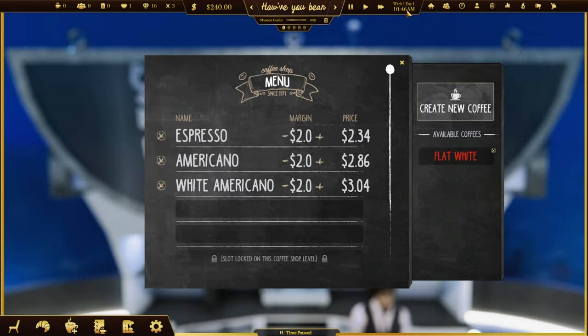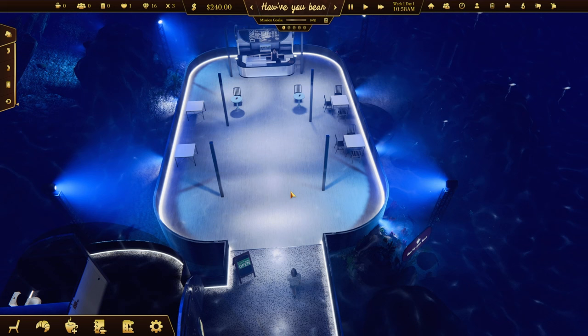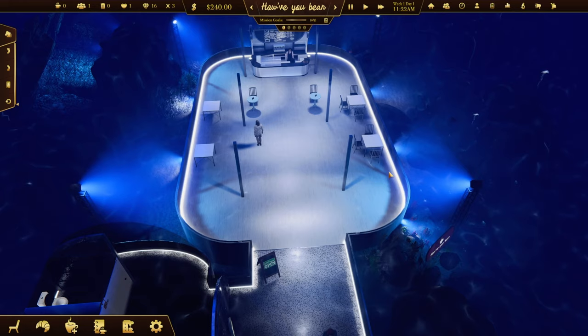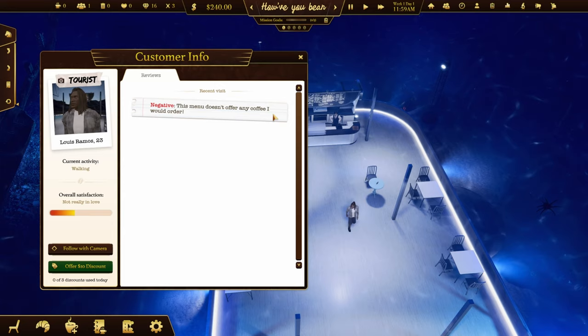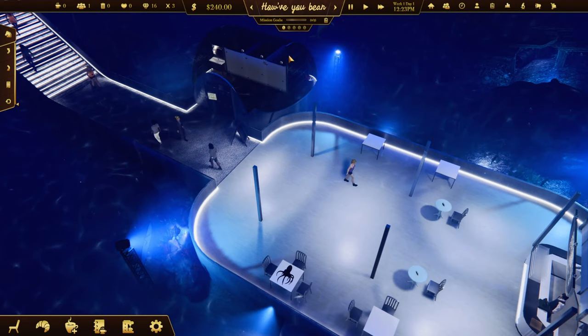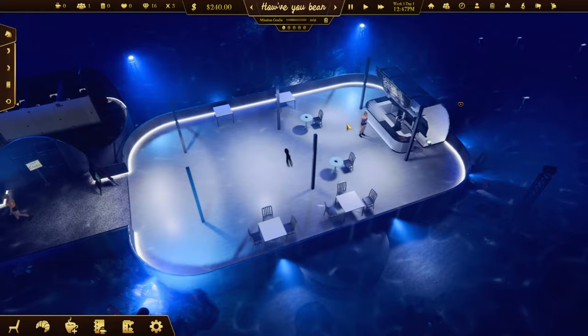I think we have enough stuff to open tentatively, so let's open! We haven't got a lot of decoration but we've only got $240. There's not a lot of place to put stuff anyway since we're in some sort of glass dome - can't be putting a nail through the glass into the sea! As you go along you get golden beans at the top - we need two golden beans to unlock toilet facilities, which will entice more customers.